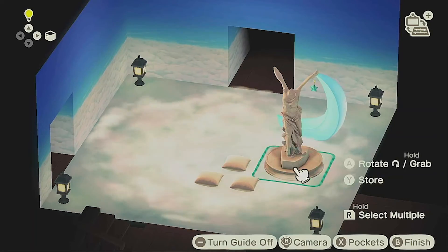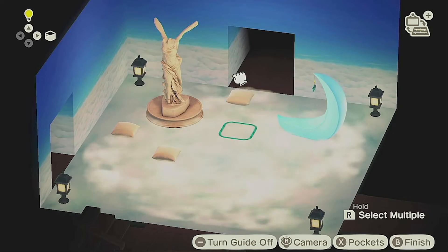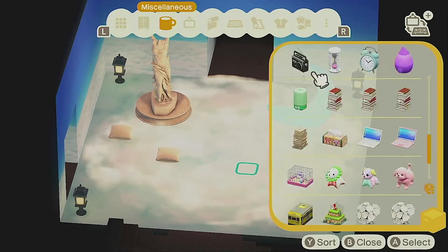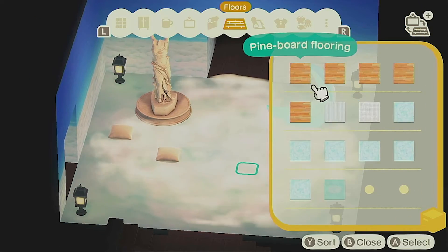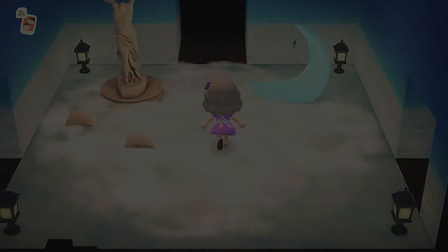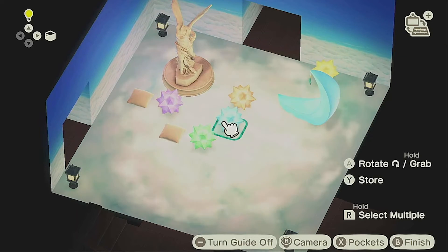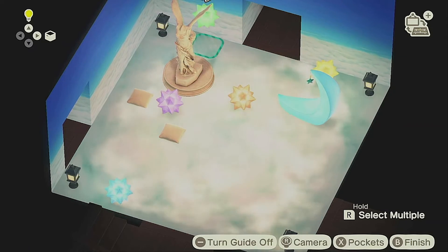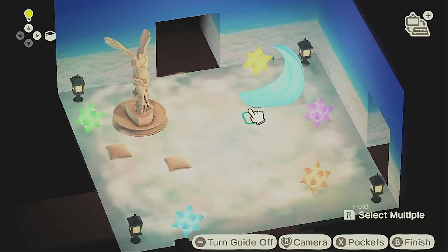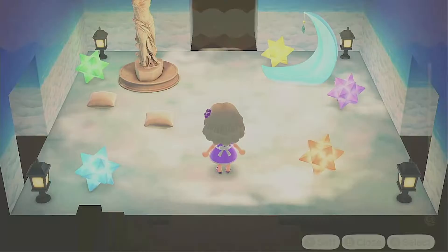Here in the main room I wanted to keep things very simple — very much like the outdoor space from the rest of the island. I've got a few billowy little cushions around the statue; I really love the wings on this statue, it's probably my favorite. Then I went ahead and made a bunch more nova stars and I'm dropping them in place around the room. I'll be turning the lights out in here so that when you enter the house you have all the pretty shining things available to you.